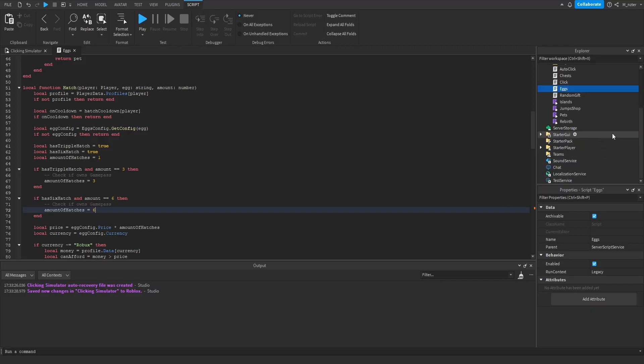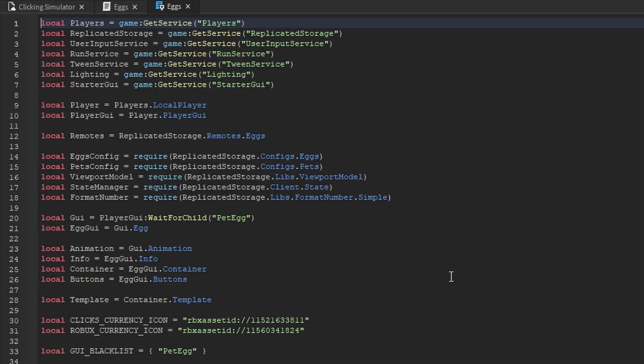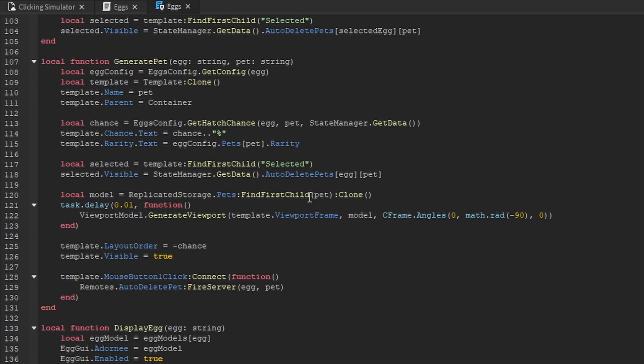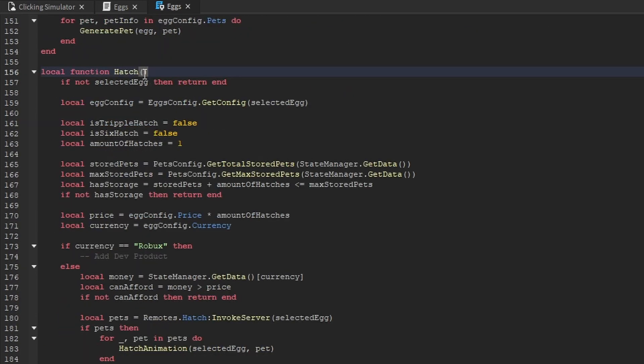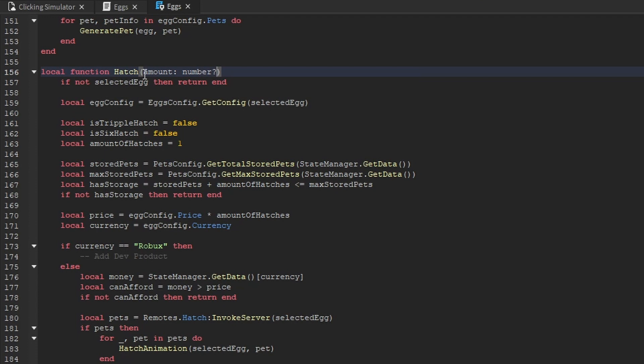Now we're good on the server side. We want to start scripting on the client side, so we go inside of Star Player, inside of Star Player Scripts, inside the GUI, and open up the eggs local script. Inside of here, we create a variable underneath is-hatching called hatch mode, set to one. Then we go down to the hatch function and add an argument to it, also called amount. This argument is going to be optional.